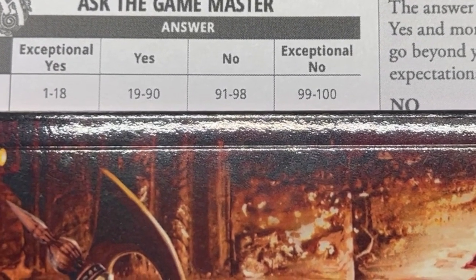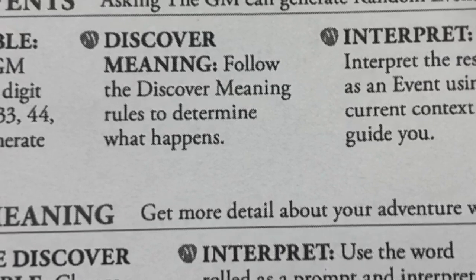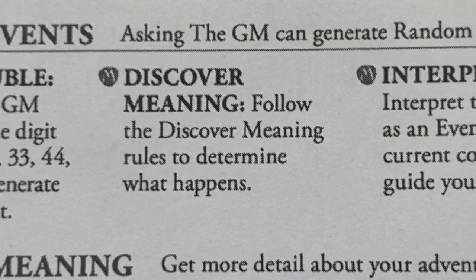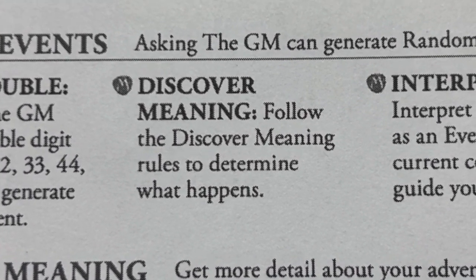That is essentially the only thing you need to think about. There is an additional roll, and that comes down to the random events. So if you come up with two of exactly the same — for example, 33 as we just had — you're going to have to ask the GM and generate a random event.